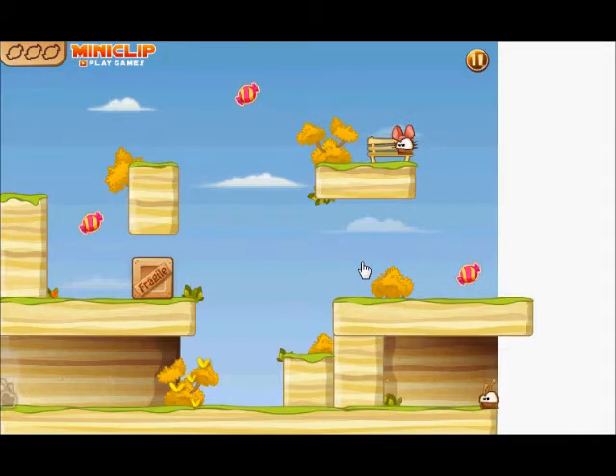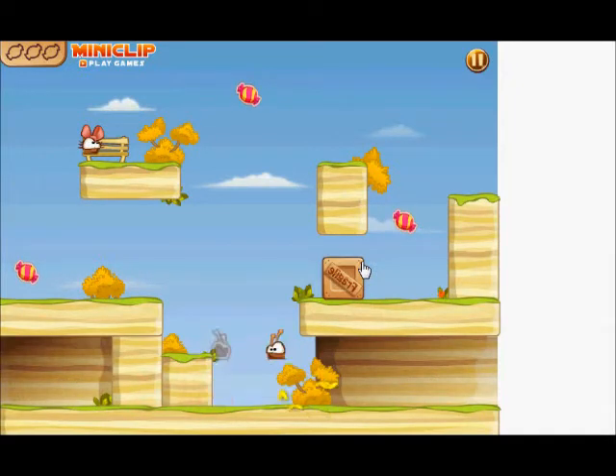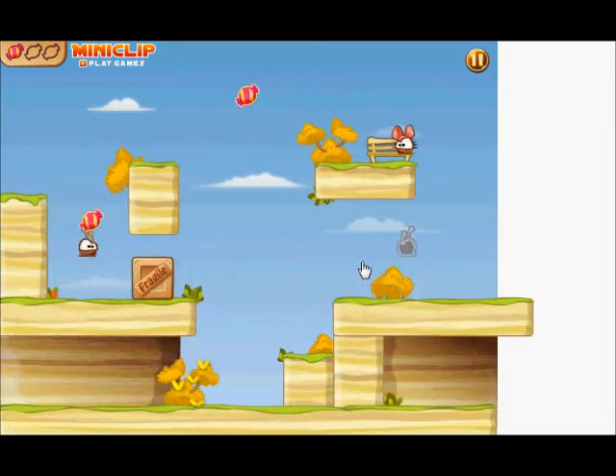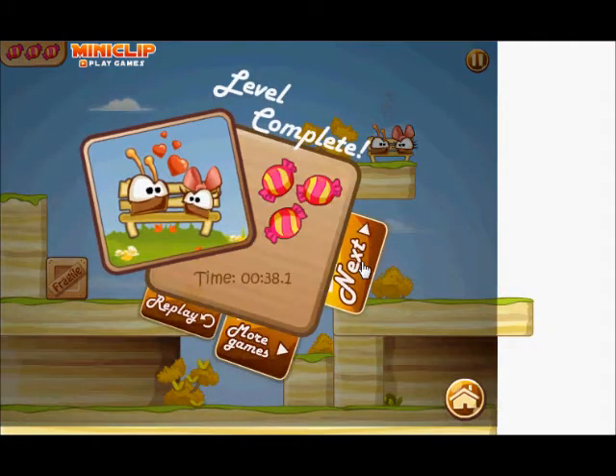So I need to flip the world. Go up here, flip the world, get the candy. I have to move over here, jump and get the candy, then go to my girlfriend. Jump — yay! So that's level 3. Let's go on to level 4.